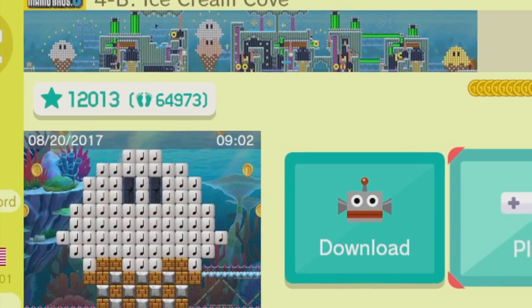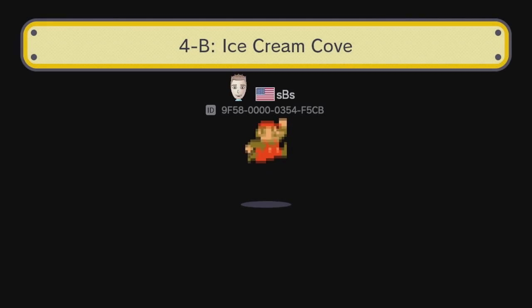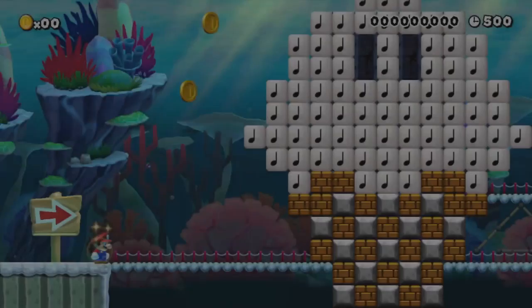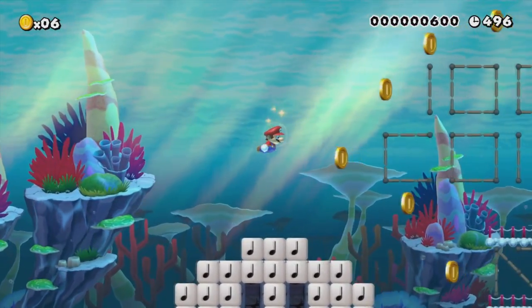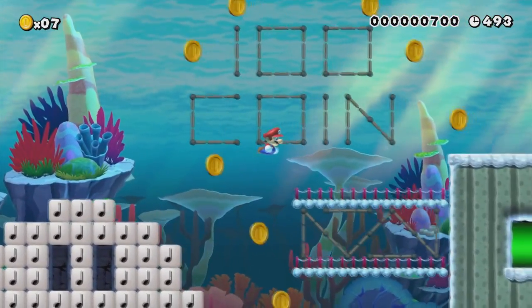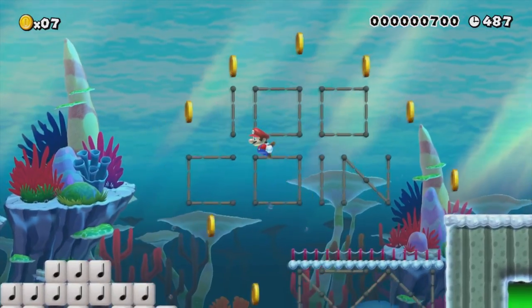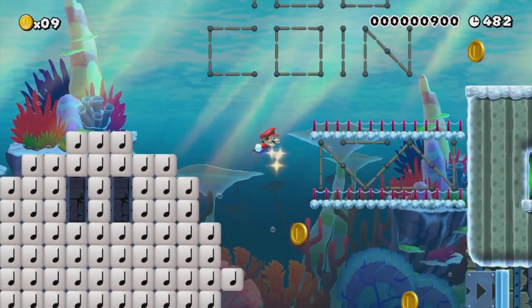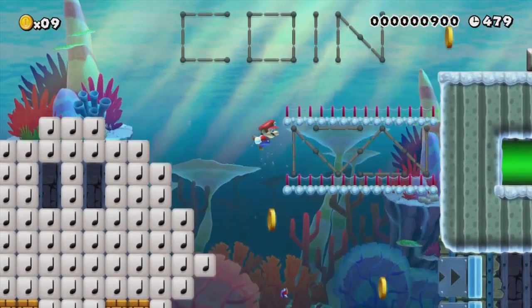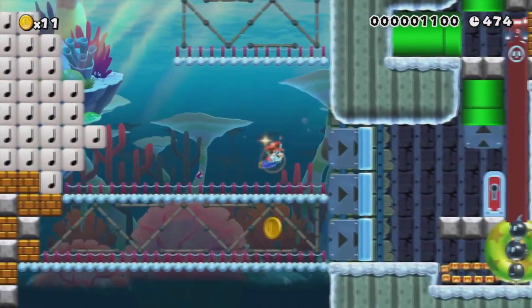Heading on to number three — 'Ice Cream Cove.' The ice creams have faces on them in the thumbnail, I like that. It's an underwater level — interesting, people hate water levels typically. One of my favorite things about underwater in Super Mario Brothers: if you hold the button you do the kicky-foot swim! I didn't know that — someone told me one time. It doesn't really help at all, it just looks awesome.